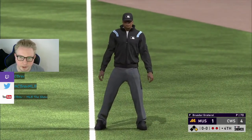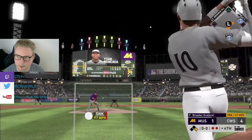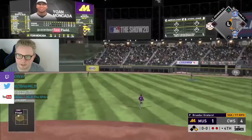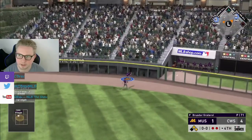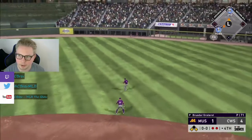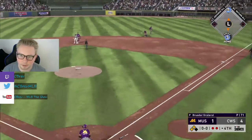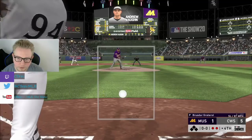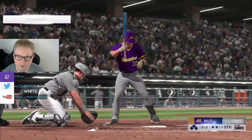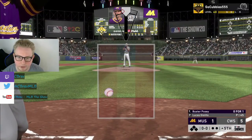Here's another opportunity for Moncada, and he rips it to right center. I think it's staying in the park but we may score. Minoso's got 87 speed - we're rounding third. We're there by a mile! Moncada three for three. We're up 5-1. Vaughn strikes out but that's all right - we got another insurance run. Just need Giolito to keep dealing. Five to one game - this lineup is pretty nasty for the White Sox.